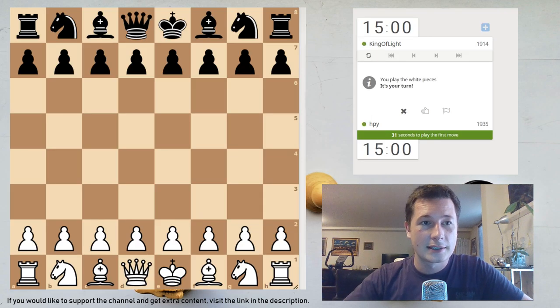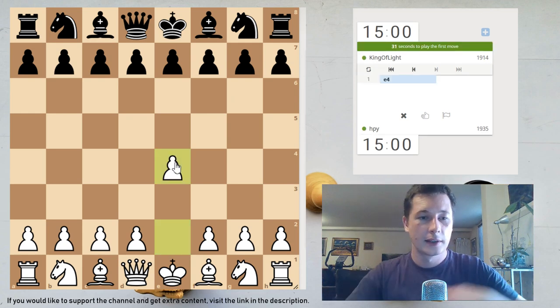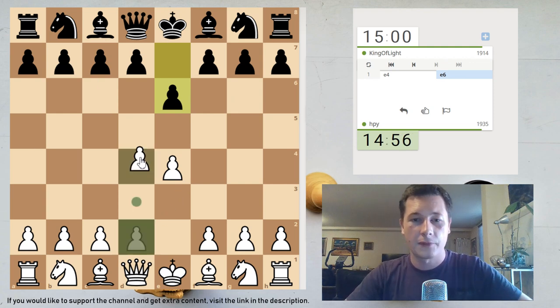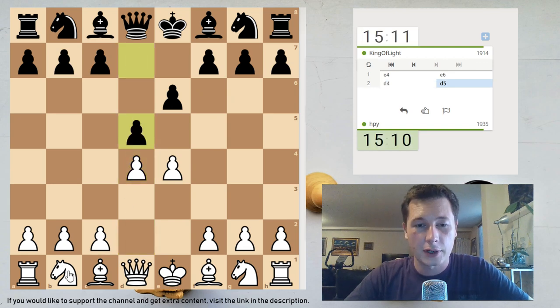White again — that's nice. Now I have a lower rated opponent. King of Light says hello, good luck. A French defense — I'm happy to see that. I've been working on my weapons against the French.